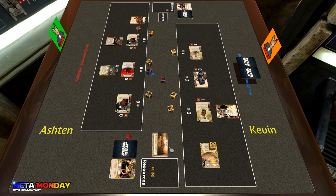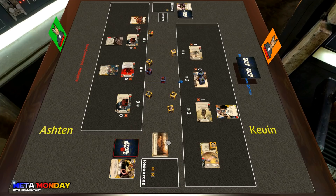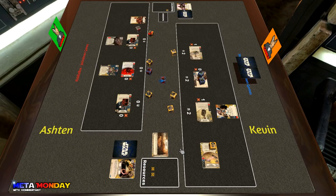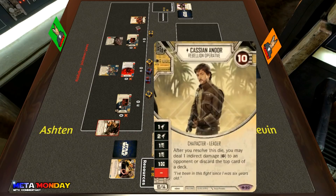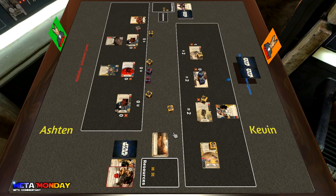Ashton rolls in Mother Talzin and hits a focus, one gun, and one melee — the card was a Flank, so it wasn't an odd-costing card. He chooses to flip one of the commandos over to two ranged, showing a decent amount of damage. Kevin quickly takes two resources, then uses Cassian's ability — either deal one indirect to your opponent or discard the top card of his deck — and gets Ashton's Flank.